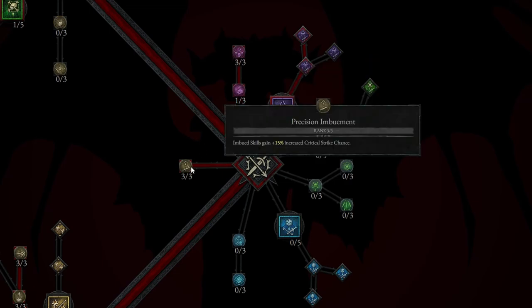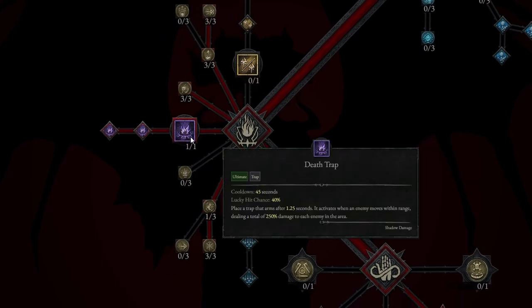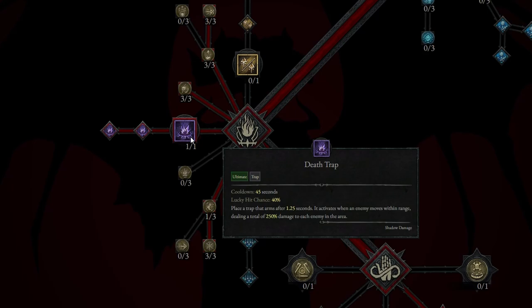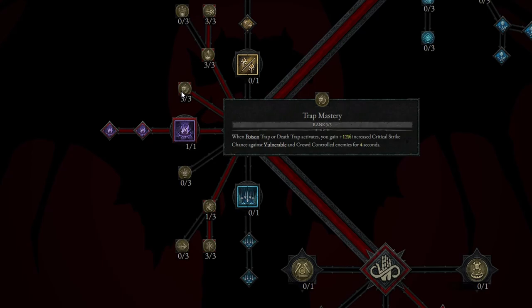Precision Imbuement is another great one for damage — Imbued skills gain plus 15% increased critical strike chance, so just imagine the extra damage you'll be doing when imbuing. From there, we come down and take Death Trap in the Ultimate Skills. Death Trap places a trap that arms after 1.25 seconds, activates when an enemy moves within range, dealing a total of 250% damage to each enemy in the area — with Prime Death Trap and Supreme Death Trap as upgrades. We also take Trap Mastery: when Poison Traps or Death Traps activate, you gain plus 12% increased critical strike chance against vulnerable and crowd-controlled enemies for 4 seconds.